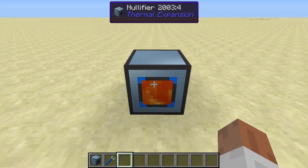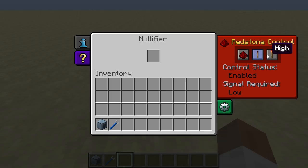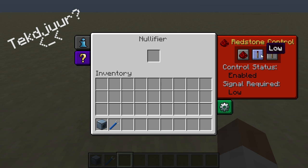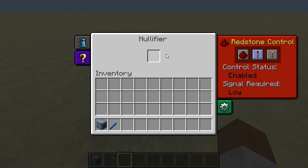By default you will see a lava texture at the front. When it is disabled it will not show this texture. Redstone control only affects the block when it inputs items automatically — you can still drop items into the slot manually and they will be destroyed even when it's disabled.